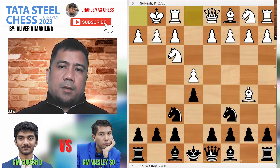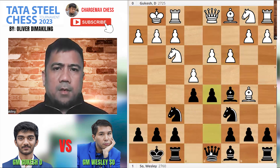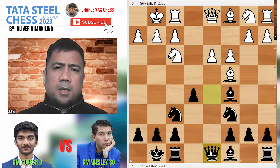But he went for d3, showing some fighting spirit in this game. Bishop c5, c3, castles, castles — this d5 takes after Bishop c4. Now he transposes into more of an Italian-type setup. Queen d8, b4 — typical in the Italian.